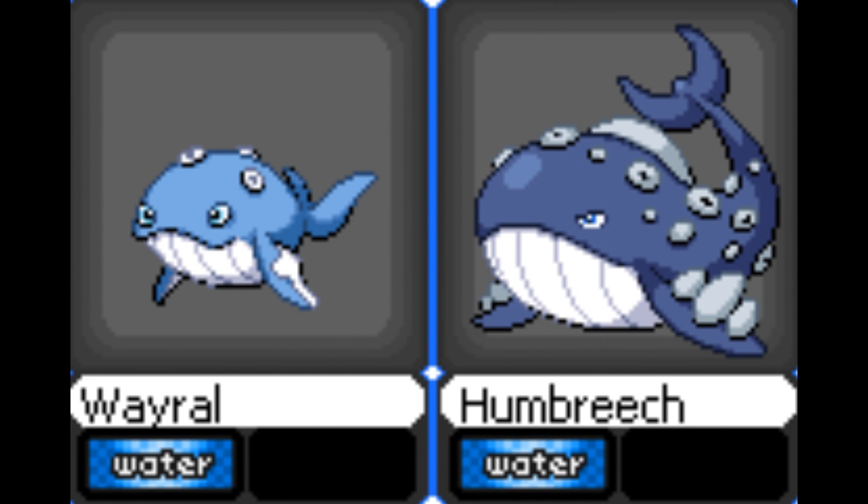Here we have Wairal and Humbreach, obviously based on whales. We've had whale Pokémon before in the form of Wailmer and Wailord, but they were basic whales. Whereas Wairal and Humbreach have markings on them and look a lot more detailed. Obviously water Pokémon again — so many water Pokémon in this Fandex — but they look pretty cool. I'd be happy to have a Humbreach on my team. Looks like it'd be a very strong Pokémon.